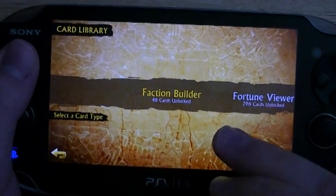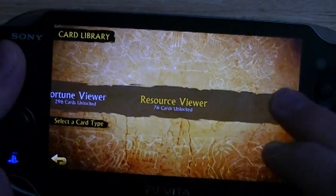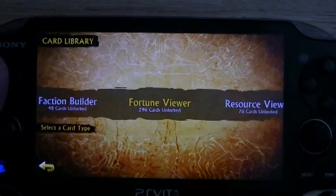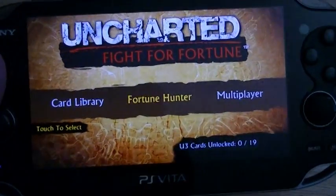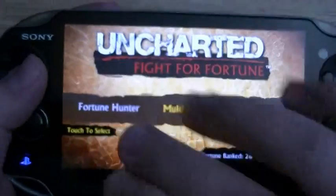And you've got your card library where there's tons of cards. I don't even have all of the cards unlocked yet — there's Faction Builder with 48 cards unlocked, Fortune Viewer with 296 cards unlocked, and a Resource Viewer. When you go into them, you can view your treasures, your bounties, your jade carvings. Seriously, if I spent the entire review in menus, the review would be 40 minutes long and you'd get 2 minutes of gameplay. So just trust me — there's a hell of a lot to do.